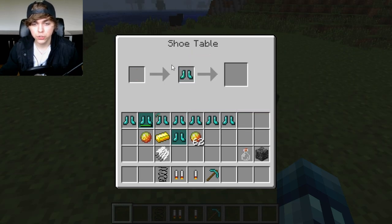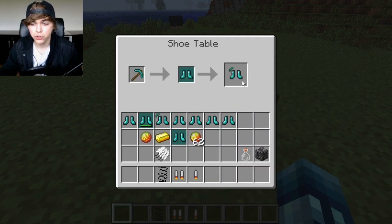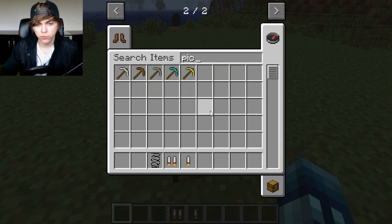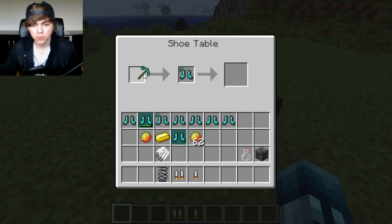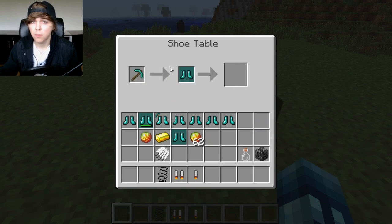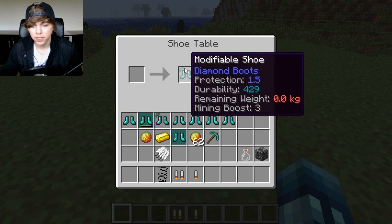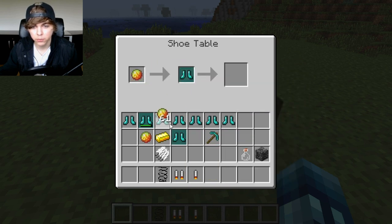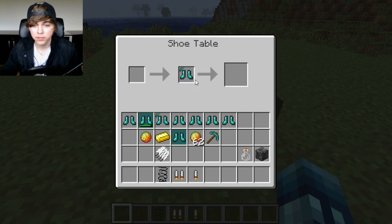If you put some modifiable shoes in your shoe table and throw a pickaxe in there, your shoes will now give you a mining boost of 1. Adding another gives you mining boost 2, and yes, you can get mining boost 3. It can only go up to mining boost 3, so you can't add anything else after that. If you really like mining, these are the boots for you.